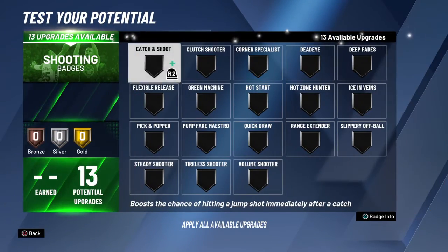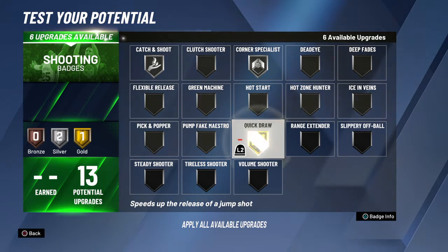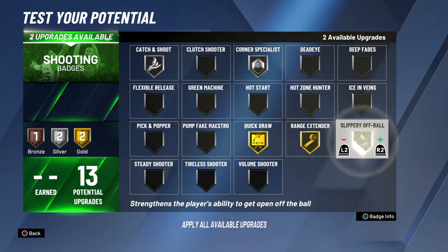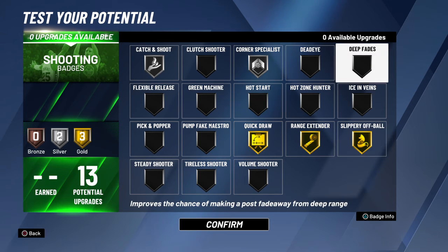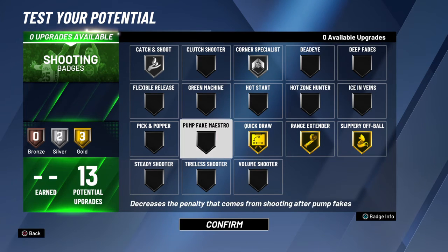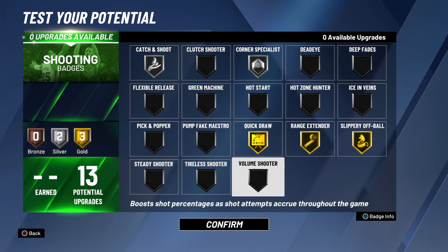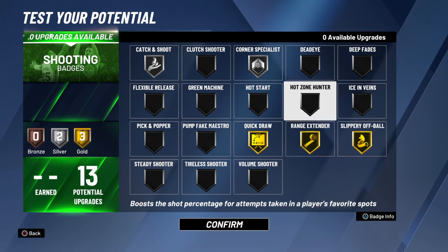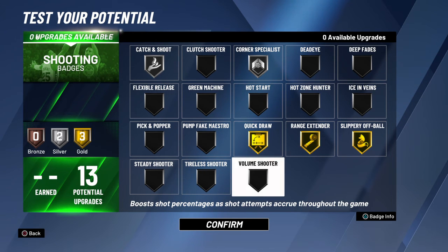Now for shooting, we're going silver catch and shoot, silver corner specialist, gold quick draw, gold range extender, gold slithery off ball. That's all you need. At legend you could put on the rest of the other badges like hard zone hunter, green machine, bailout shooter, dead eye. It all depends on your play style.